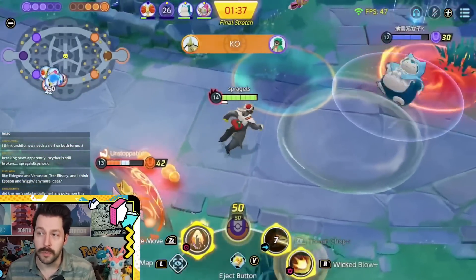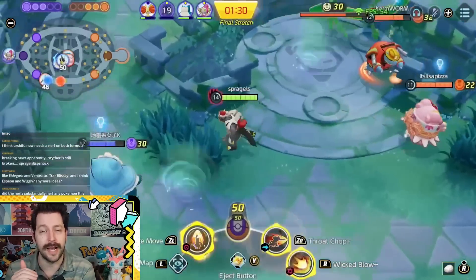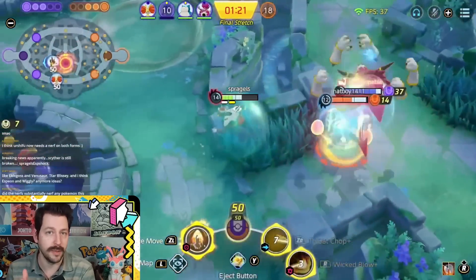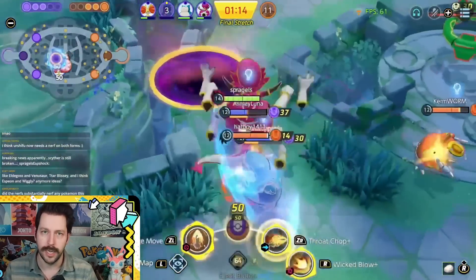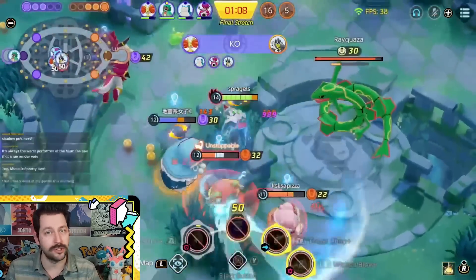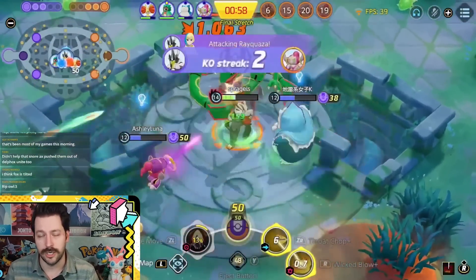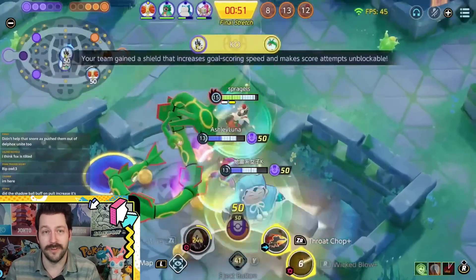Dark Urshifu got a nerf to multiple parts of Wicked Blow — specifically the damage reduction while charging — but from playing this version of Urshifu, it's still absolutely insane and legitimately one of the best Pokemon in the game with that build. They have not destroyed it. It is less broken than it was, though. One nice change on the Unite Move is it no longer knocks multiple enemies up in the air, which was absurdly busted. But overall: Dark Bear, great; Water Bear, great; Urshifu is feeling freaking great.